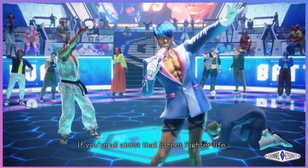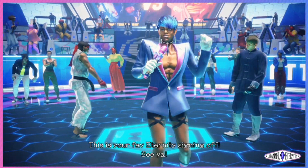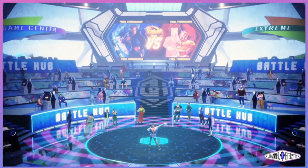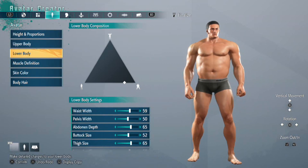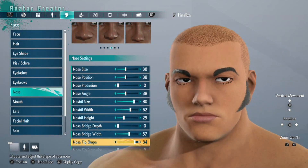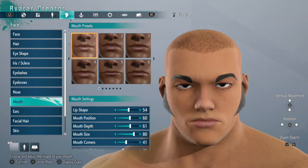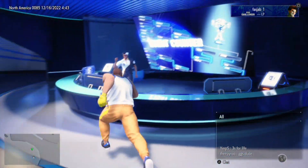Right off the bat, the first thing you're introduced to is a bombastic introduction that leads into character avatar customization, allowing you to create some of the wildest looking characters or someone that looks somewhat like you. That character will be attached to the world tour mode, but unfortunately we don't get a taste of world tour mode in this beta. This beta focuses solely on the online capabilities and learning how to play via the training mode associated with the arcade cabinets in the battle hub.